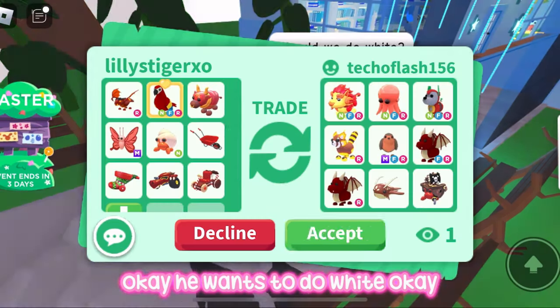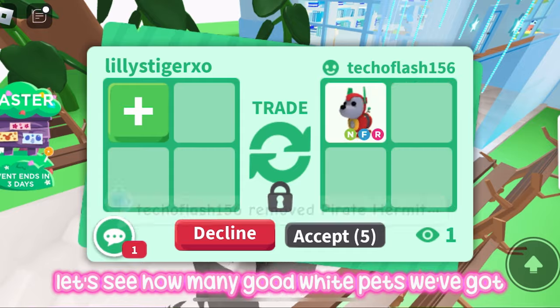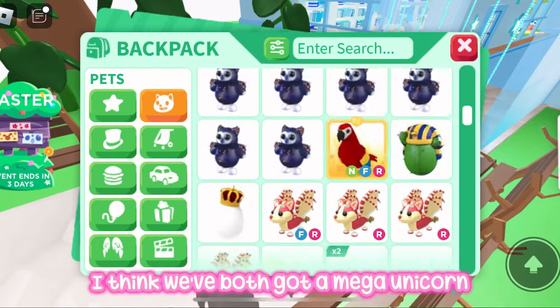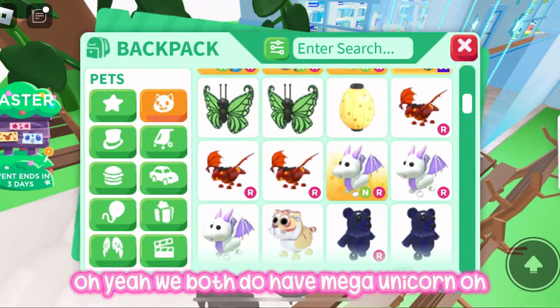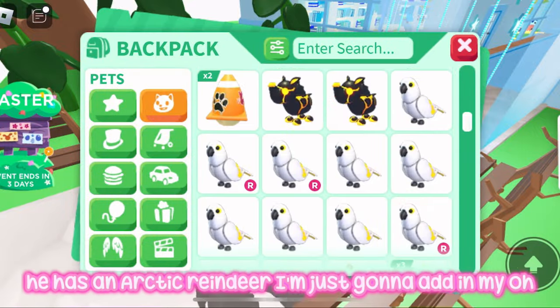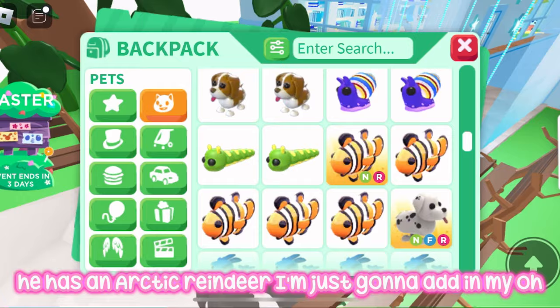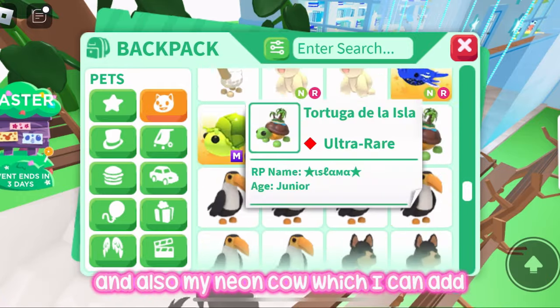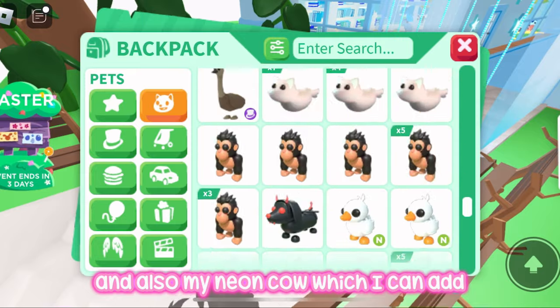He wants to do white. Let's see how many good white pets we've got. We both have a mega unicorn — oh yeah, we do! He has an arctic reindeer. I'm going to add my neon dalmatian and also my neon cow.